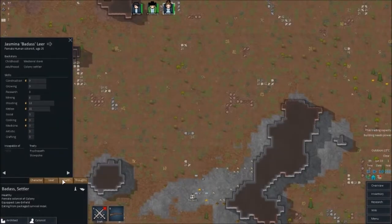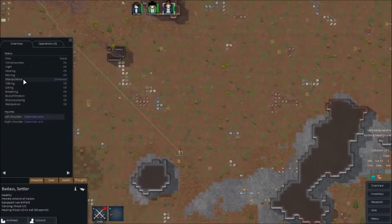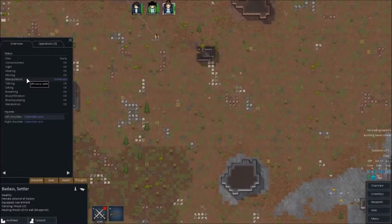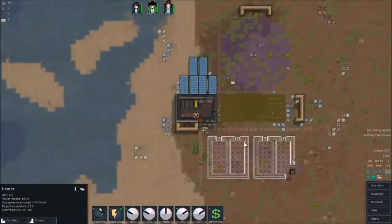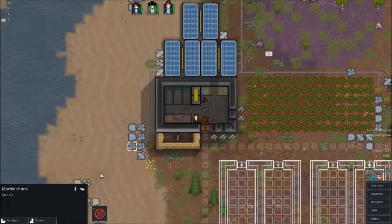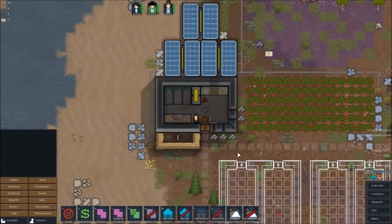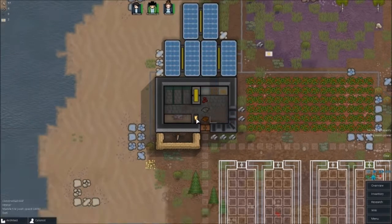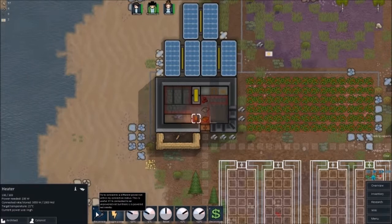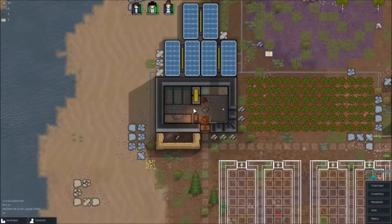Doesn't Badass have some genetics? She does actually — she has increased manipulation. Building his power, that's fine. Oh crap. Oh, they built that — I didn't know it had a corner piece, that's really cool. Put some power in here. Actually no — just reconnect to the other one. There you go. So that'll heat up to a nice 20 degrees, keep them warm.